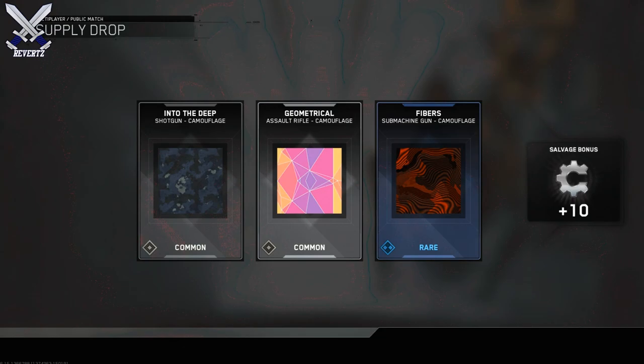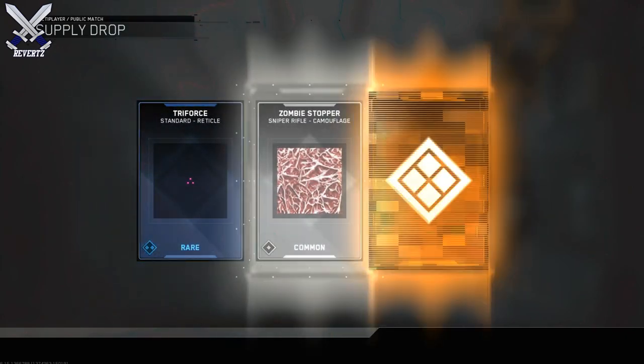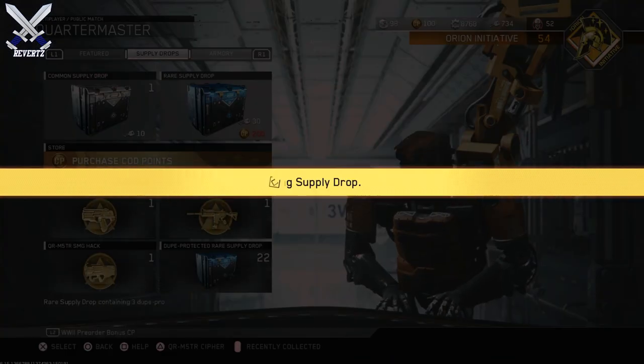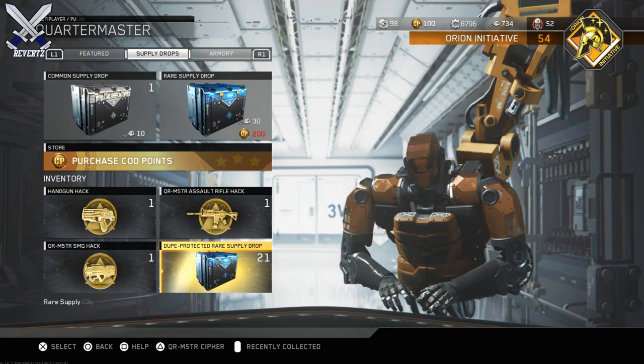Then I got the EBR 800 Metronome Legendary and I didn't have that, so that's pretty nice. Then I got the VPR Wraith, also a Legendary, so I'm pretty happy about that one. Then I got the Volk Aftermath but I had a Mark II variant of that already, so that kind of sucks. Finally I got the M2187 Mule and that is a common. Those are all the weapons that I got.